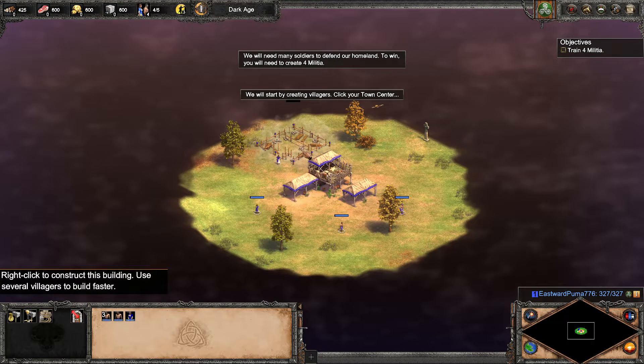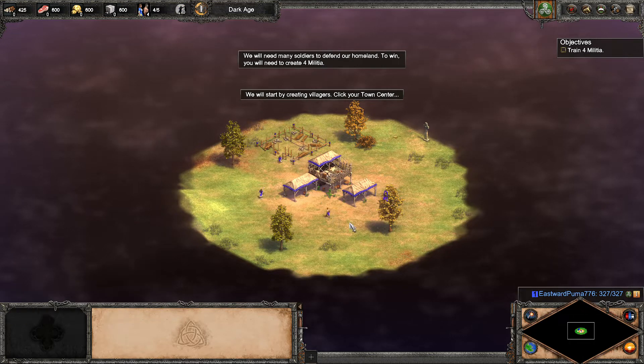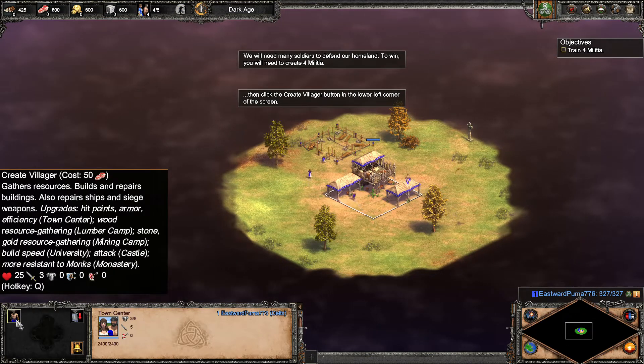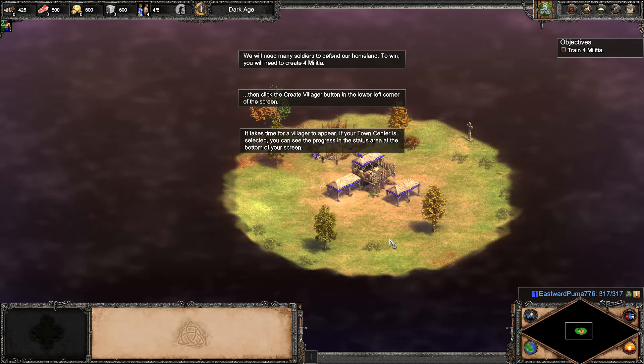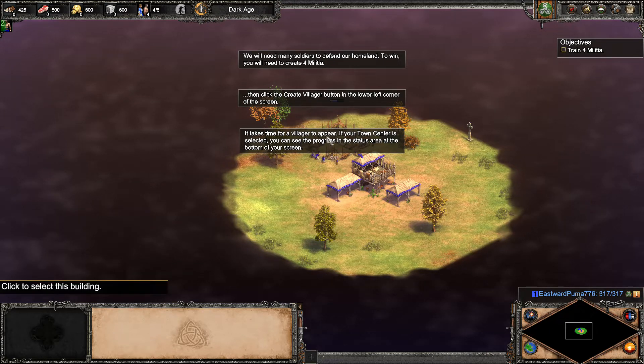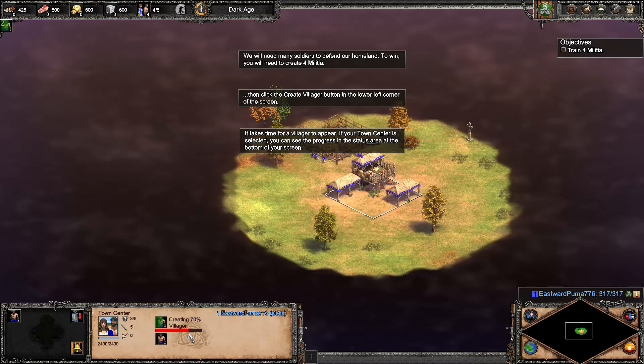We'll start by creating villagers. Click your town center, then click the create villager button in the lower left corner of the screen. It takes time for the villager to appear. If your town center is selected, you can see the progress in the status area at the bottom of your screen.